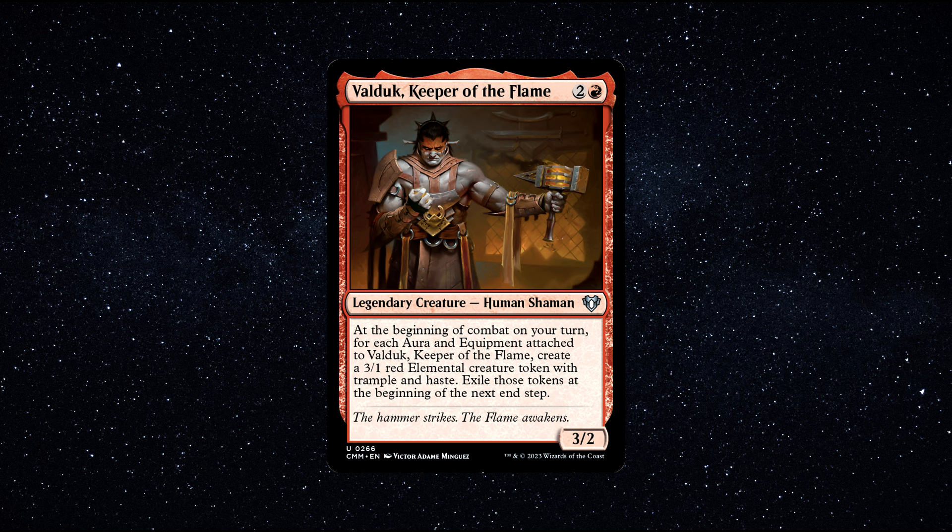Valduk gives a unique spin to the usual aura and equipment Voltron route. The more equipment and auras we stack onto Valduk, the more creatures with Trample and Haste we generate — rather bonkers, considering they also have 3 power, making them a formidable threat throughout the game. The really cool thing is that while this token generating is going on, Valduk is growing larger and larger in size, making him an exceptional Voltron commander that can rapidly build up 21 commander damage.